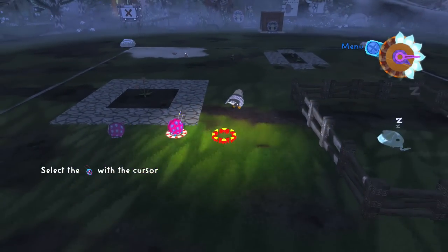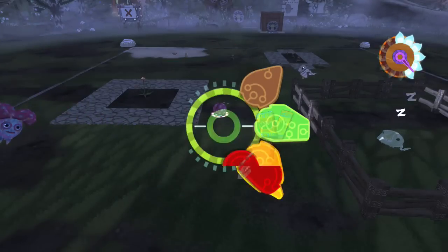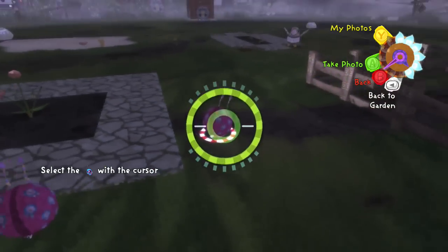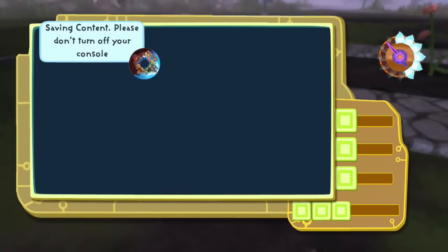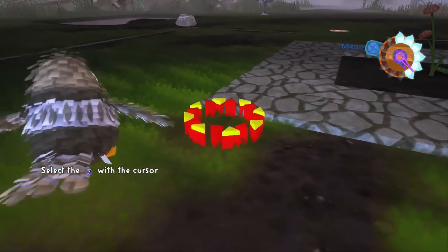Hello little sparrowmint, you're wide awake! Oh, we could take a picture — look how cute you are! And hello little bespotty — oh, look at that shy little smile, that was adorable. It's very content with itself. So you can take little pictures of your different piñatas, which is awesome.